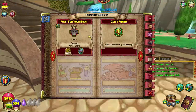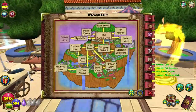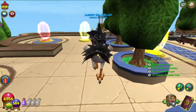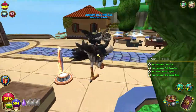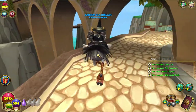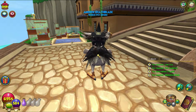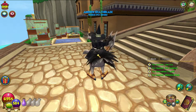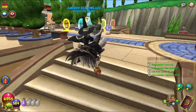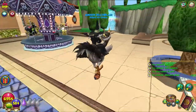Next episode we'll be going somewhere else in the spiral to do some more crafting, and we'll be back in Aquila soon because there is so much still to do. We've got all of the level 30 robes, all of the level 30 boots, the mounts, the level 70 gear, and the level 90 gear as well, so we will definitely be coming back to Aquila very soon.